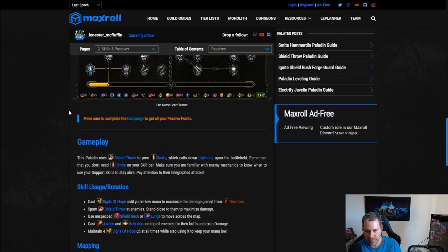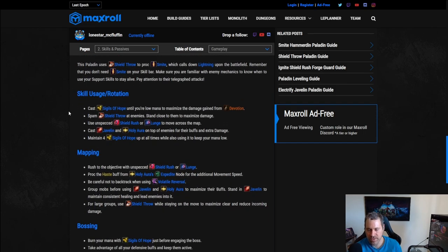We take Void Corruption for a little bit of crit multi. We need to take five points in the Forge Guard tree to get Shield Throw — that's one notable difference. Gameplay rotation feels very similar to a hammer throw build. The big difference if you've played a devotion build: first, burn your mana through Sigils until you're low, to have maximum added damage from Devotion, then spam Shield Throw at enemies.